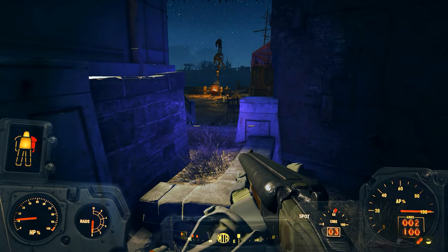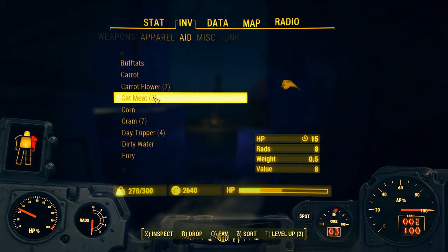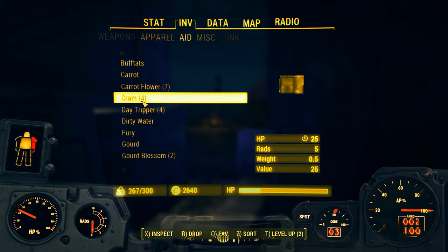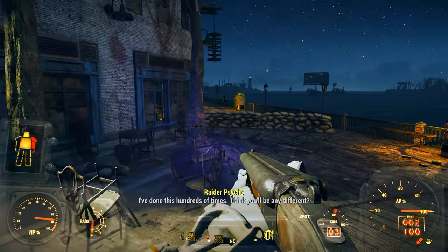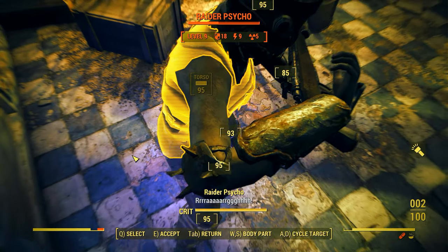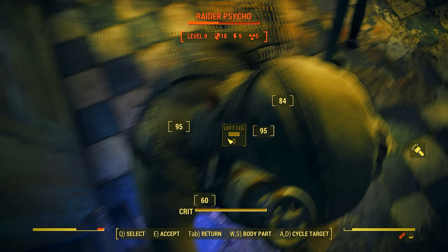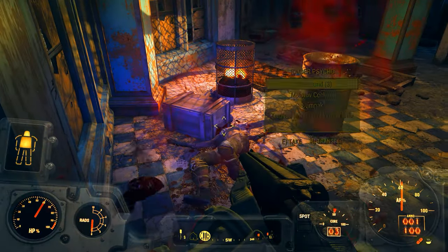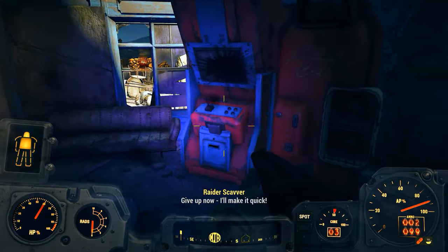I'm almost dead and at this rate I'll burn through all my stim packs. But there are other things we can eat - cat meat and Cram. It irradiates us a little bit, but see how quickly we recover health. I'm so used to the excruciatingly difficult survival mode. Suddenly my frame rate dropped to like nine FPS - just another Bethesda bug, that almost never happens.